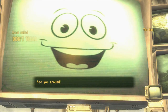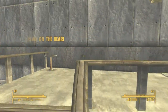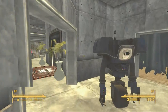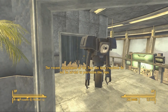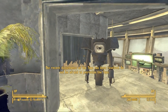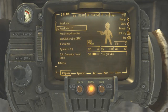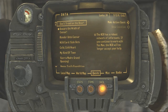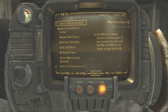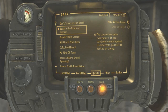See you around! So, don't tread on the bear. The recent disturbance at the Tops has been resolved. If you continue to work with Yes Man, the NCR will no longer accept your help. The Legion has spies everywhere — if you continue to work against its interests, you will be marked an enemy.